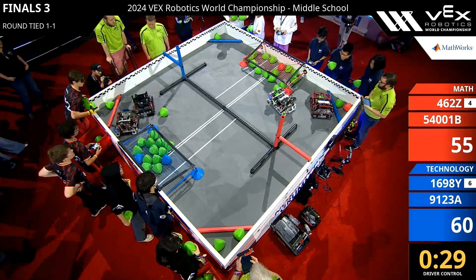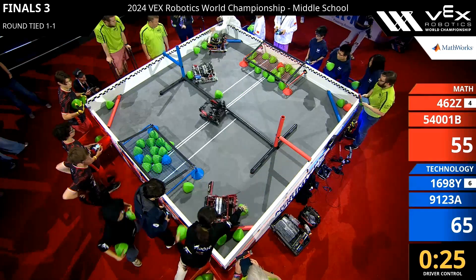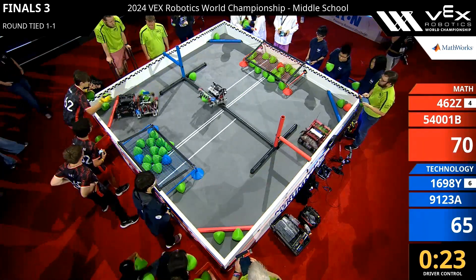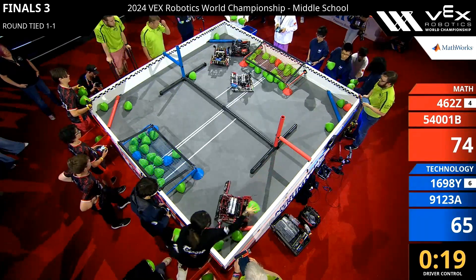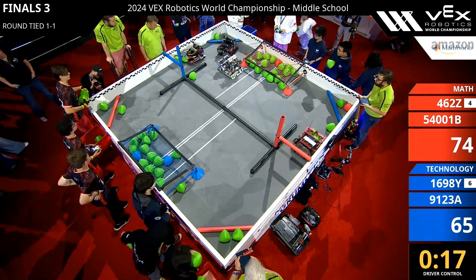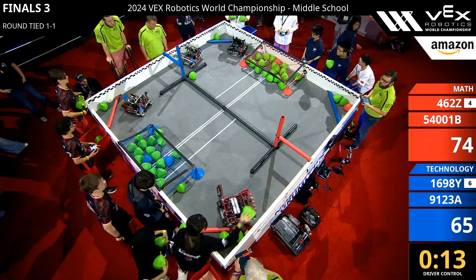Blue is trying to slow down red with less than 30 seconds left on the clock. 4-6-2-Z is picking up any tri-ball they see that's not in the blue goal and taking it and placing it into the red zone. 5-4-0-0-1-B is trying to get more of those match loads in — 15 seconds left on the clock.